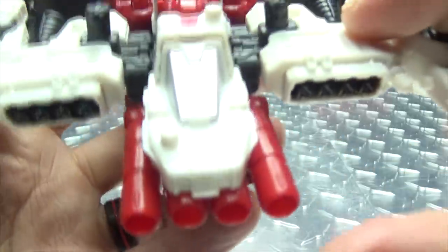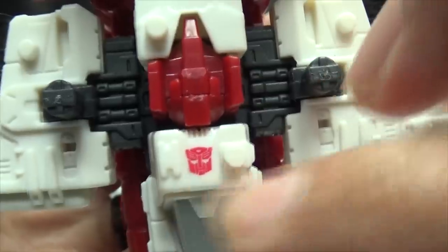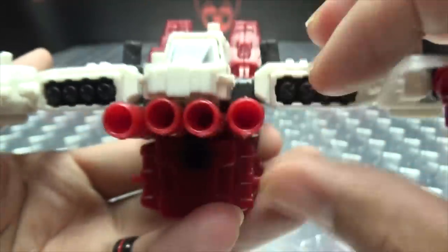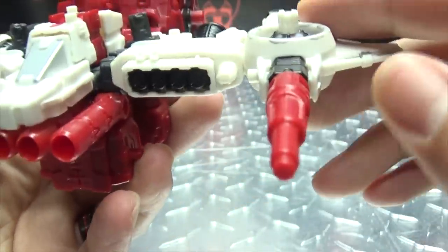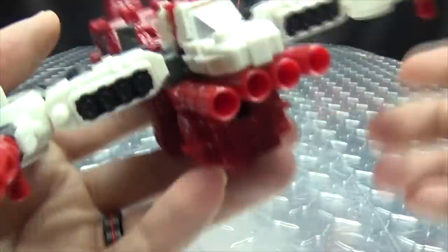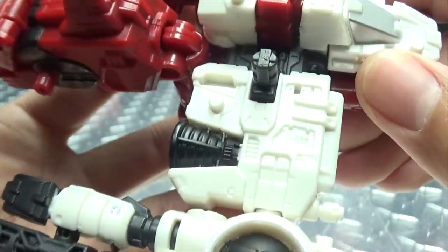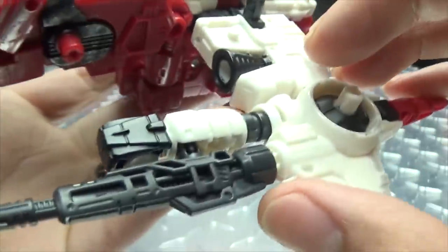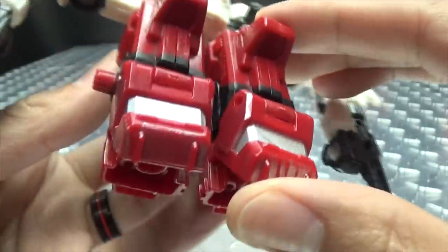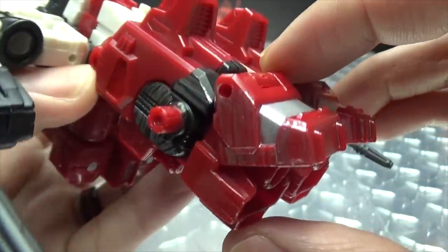Getting closer so we can take a look at the details. You've got silver right there for the cockpit. You have the Autobot symbol right there. You've got multiple guns up front, some missile launchers in there, and some more guns here — lots of guns! Six-Gun has more than six guns, but hey, why not? You've got some nice little detail there, and these thrusters done in black. You've got some more guns — look at all those guns! And you've got some red and black back here with some of that battle damage paint job going on.